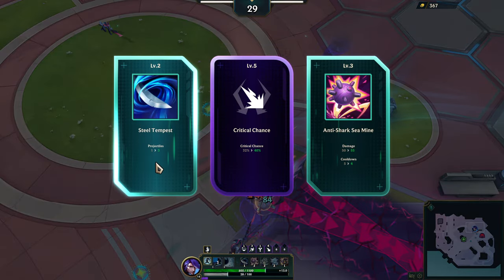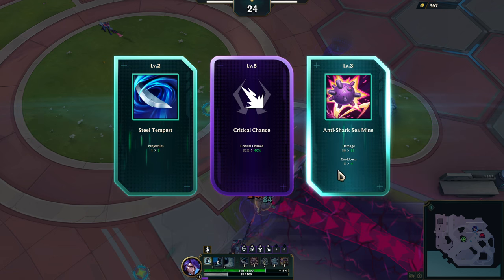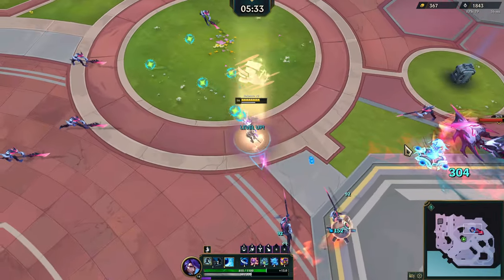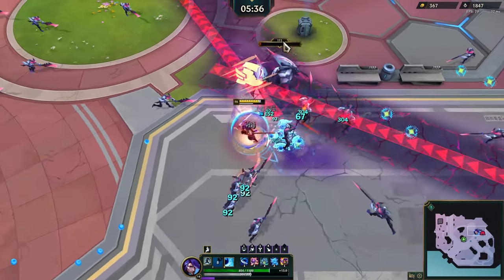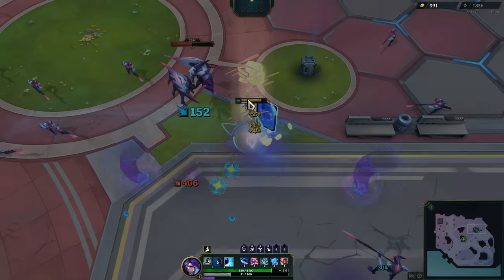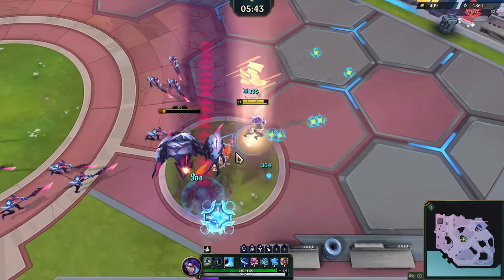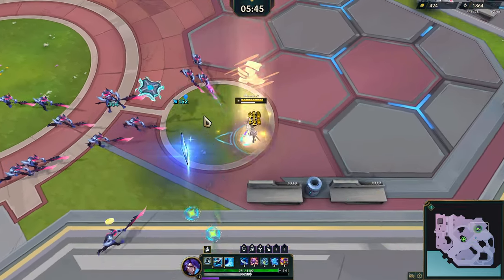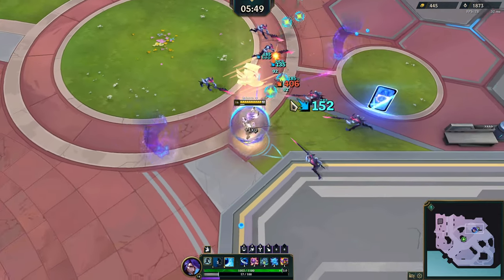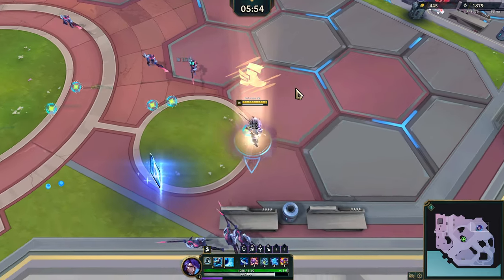Still Tempest would be good actually. Crit chance, yeah. Let's do Anti-Shark Sea Mine first — probably a good idea. Go ahead and grab it, why not. We can use a friend to evolve pretty soon here — not yet, but pretty soon. Let's go ahead and get some more of these boxes too. Oh, there's another buddy. What's the ability going to be? Probably the zone, right? Yeah, I knew it.